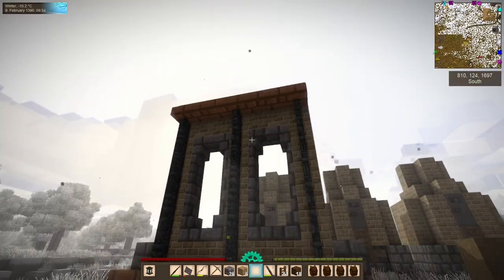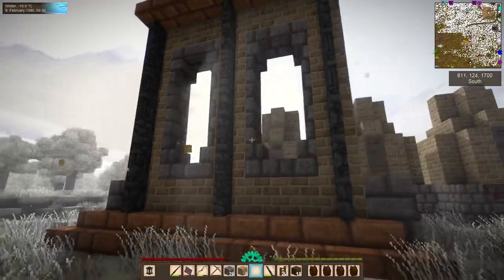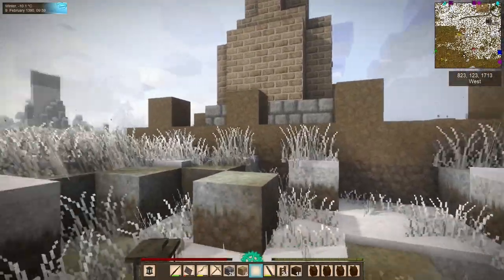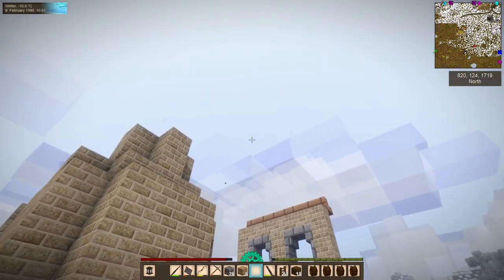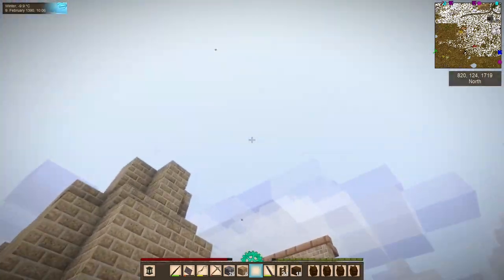Here we have one section of wall complete, and this is a sample of what I would like this building to look most of the way around. I think what we'll do is we'll have a peaked roof that meets in the middle here, and we'll have similar windows on this side.